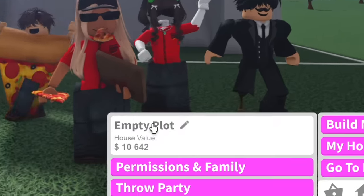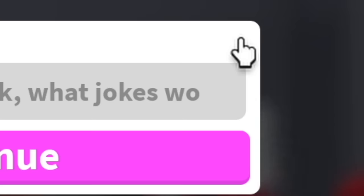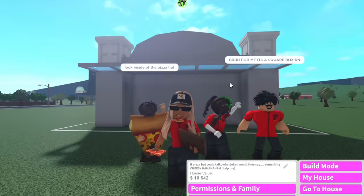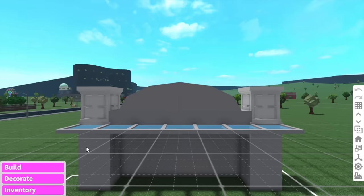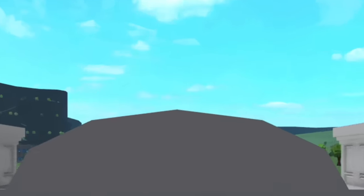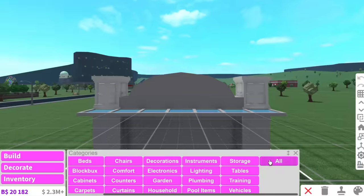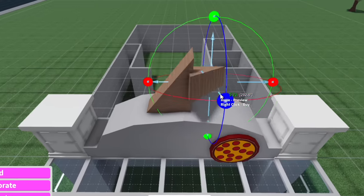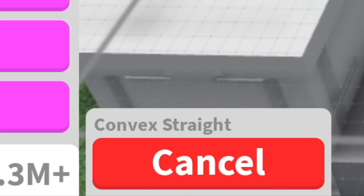First, we've got to name the plot. I'm thinking, if Pizza Hut could talk, what jokes would they say? Something cheesy? As you can see, I've got a little exterior of the Pizza Hut all ready to go. We could make a little decal up the top and just slab a pizza on, but that's lazy. We're gonna be making this out of basic shapes. We need two horizontal wedges up the top, and for the crust we're using convex straights.